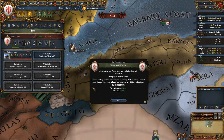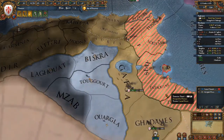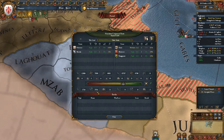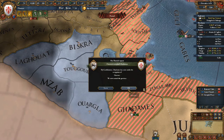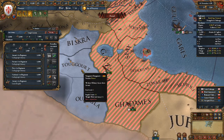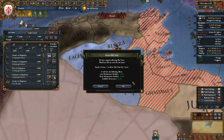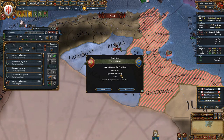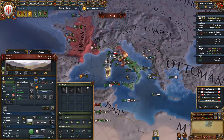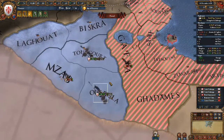Improved maneuver will be nice — additional tech cost reduction and increased land leader maneuver for reducing attrition damage is definitely useful. We've lost 2,700 troops in this war already, a little too much for my taste. Let's siege Togov, because this is really the target we want. Interesting — Naples is under attack by the Pope, and Naples is also at war with France. The Pope has quite the sway against our enemies.